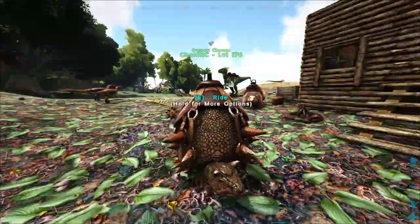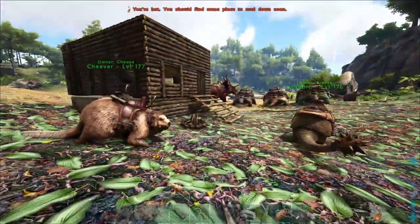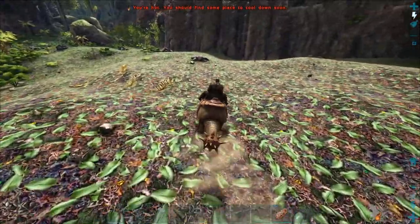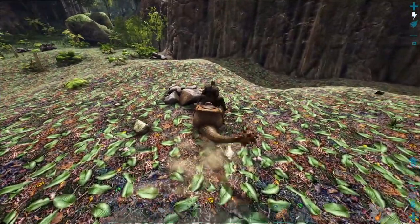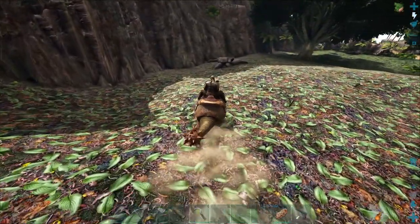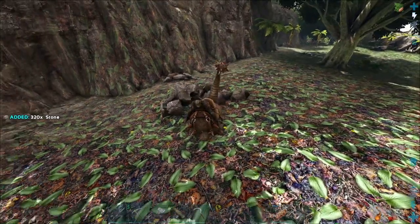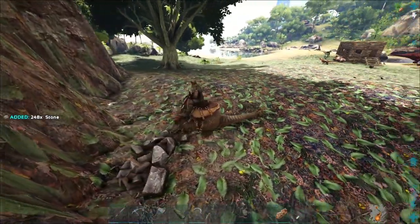The first step in upgrading the base to stone is we're going to gather an absolute buttload of stone and wood. We're going to use the beaver and the ankylo and just completely gather up this whole area. I always like to gather a whole bunch of materials first and then build — it makes it a lot easier than crafting a couple walls, running out of wood, and having to stop. So we're going to gather up a whole mess of materials so we have everything we'll need for the entire project.